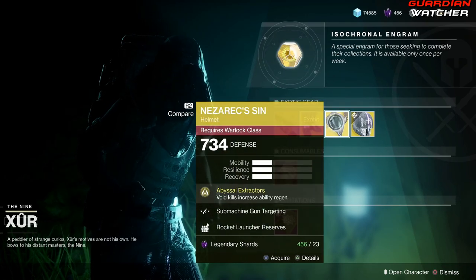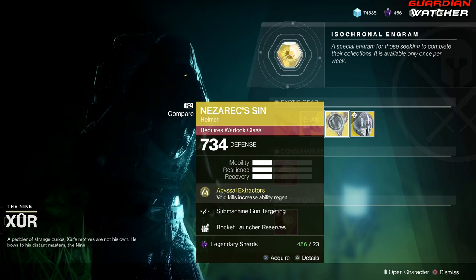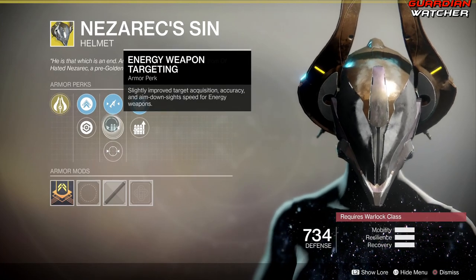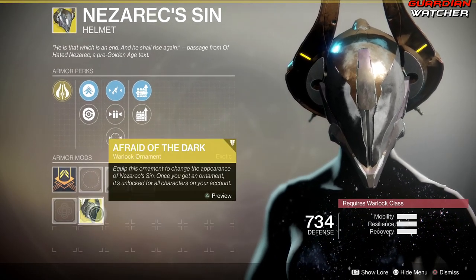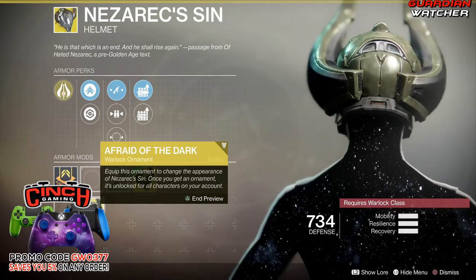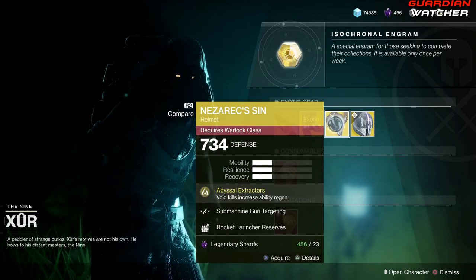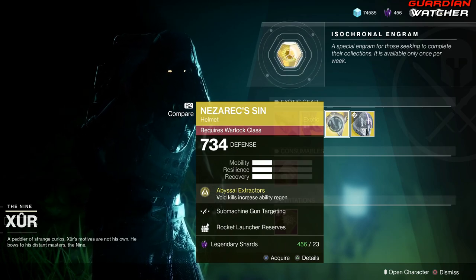Next, we have Nezarec's Sin for the Voidwalkers. The exotic perk on this is Abyssal Extractors, which means Void kills increase ability regen. Then we have Machine Gun Targeting, Energy Weapon Targeting, Precision Weapon Targeting, Rocket Launcher Reserves, as well as Sniper Rifle Reserves. The ornament for this is called Afraid of the Dark — I actually like the ornament a lot better than the original, it makes you look pretty badass. If you guys don't have this, go ahead and grab it. It's definitely a good exotic for your Void Warlock, and it's going to get a Tier 2 in PVE as well as PVP.